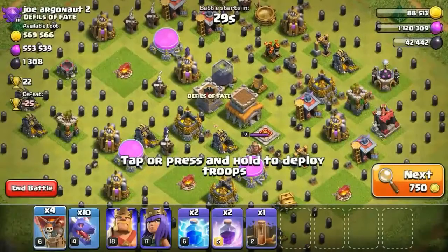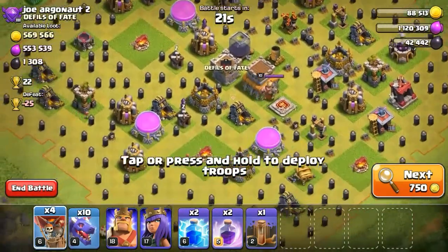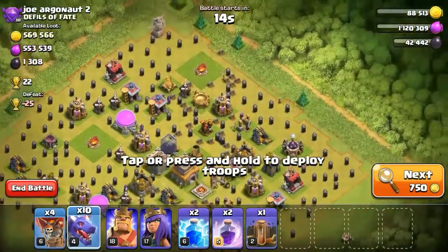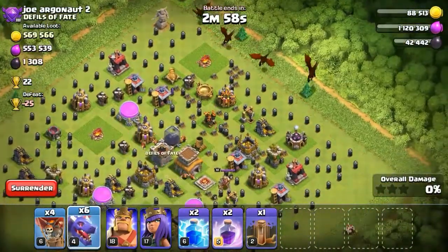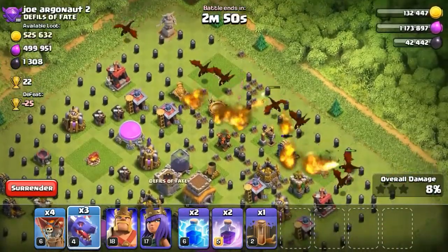Let's search for an opponent. After 2 to 3 skips I found this base — it's a rushed base. Let's attack for the loot: 0.5 million gold and elixir, 1308 dark elixir, and 22 trophies for free.